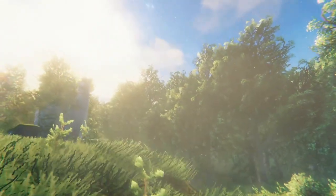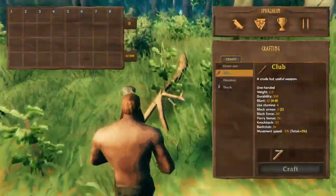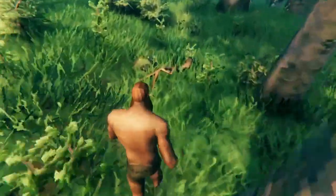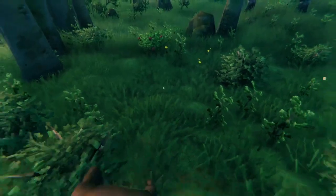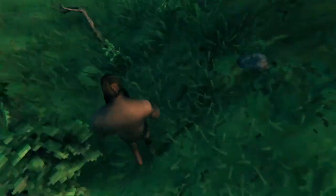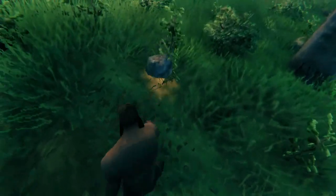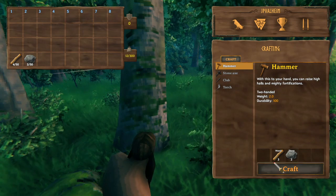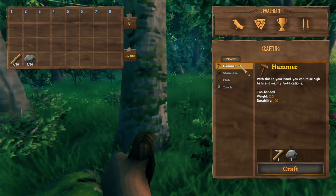The first thing to do is run around and fix your no-wood, no-stone situation. You'll find stuff like this, which is wood that you can loot. You'll also find the same situation except for stone — you can loot another stone. Do this until you have enough material to make two items: a hammer and a stone axe.